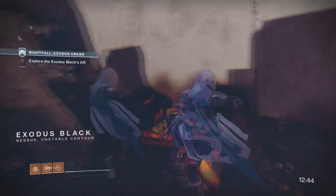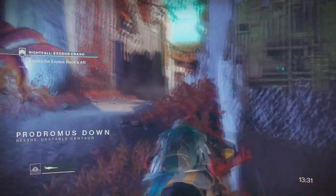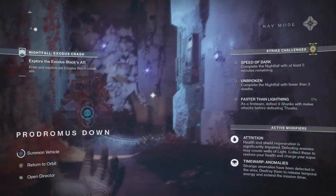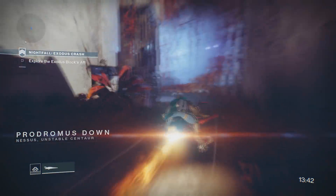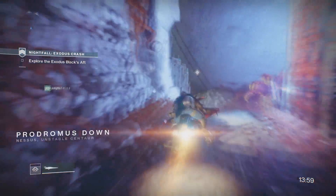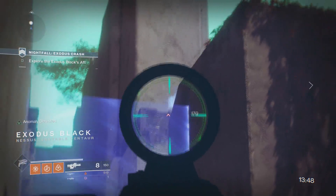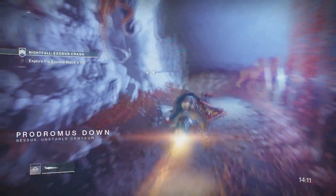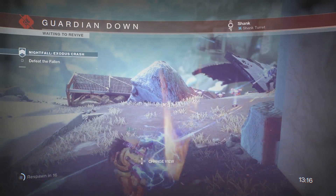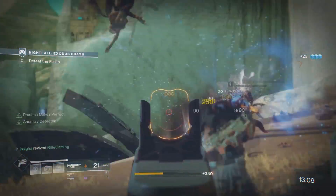Thank goodness for this one anomaly that spawns in this random place — it's like Bungie purposely put it here so we could farm it. Obviously Bungie didn't want us to do this, and hopefully it doesn't get patched too fast, but I have a feeling it's going to be patched pretty soon. Just keep those pointers in mind: have one person stay and farm time, two go and take on the rest of the Nightfall, and once you reach maximum time you can immediately zoom past everything.